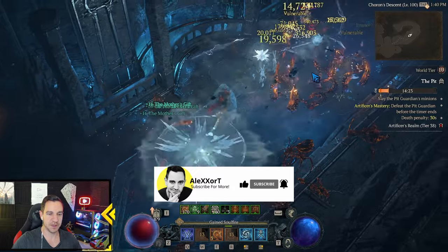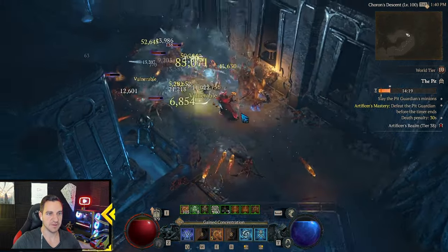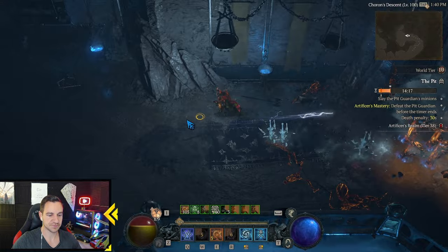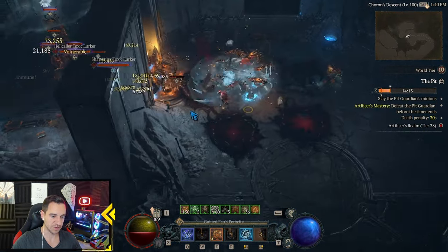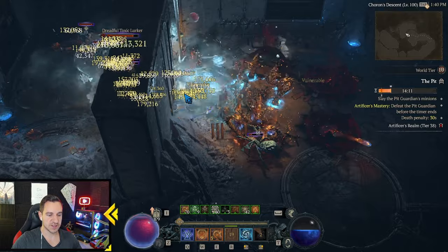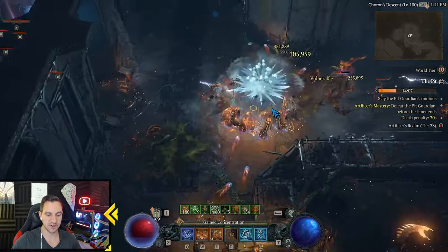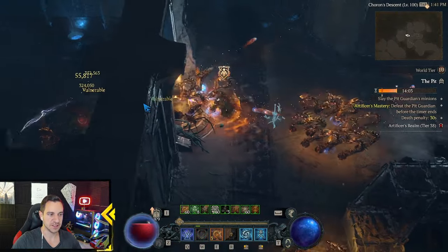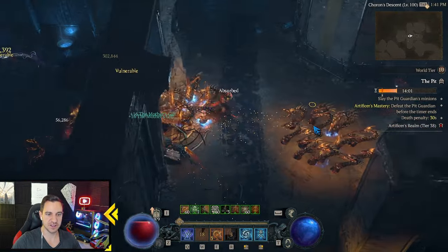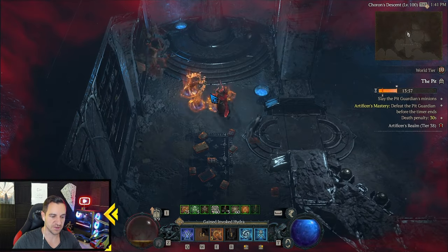As you can tell, this is Pit 38 — enemies are level 137. Not insane, but good enough, and we're dealing with all of it just fine. I was doing Infernal Halls Tier 4, no problem. Tier 5 gets a little bit difficult, so it's not absolutely overpowered. The build can do it, I just don't have all the items yet.